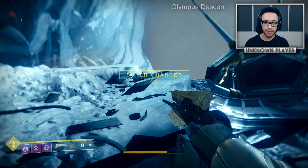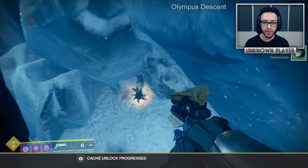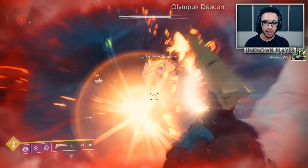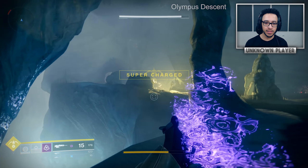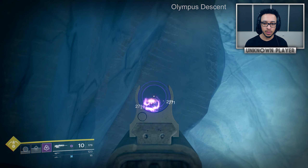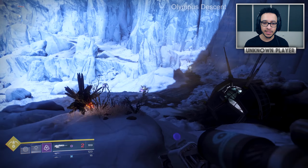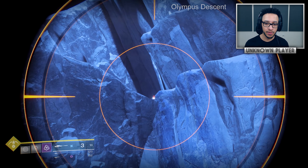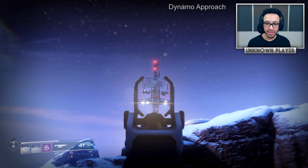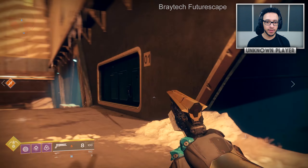There are also three down below in Olympus Descent. Head from Glacial Drift through the cave tunnel systems. The first one should be around the corner of this warsat - kinetic works on it. It's also the location of where you'll find the terminal to deposit all 45. Just off the edge of the cliff there's a knight guarding it. Another one is all the way out by where your ship drops you off at the very beginning of the campaign - you can see the glint on top of that little cliff.